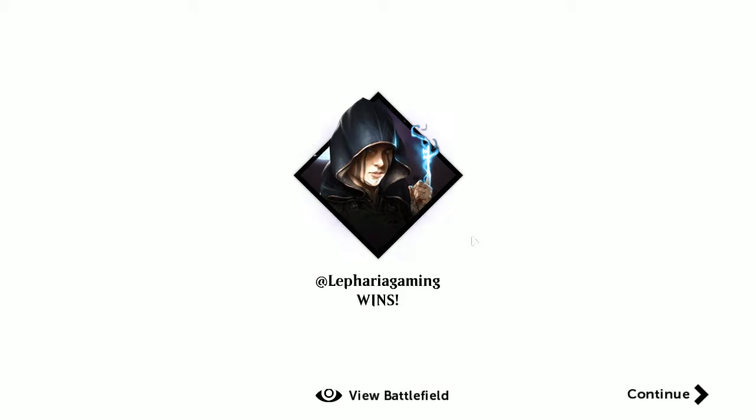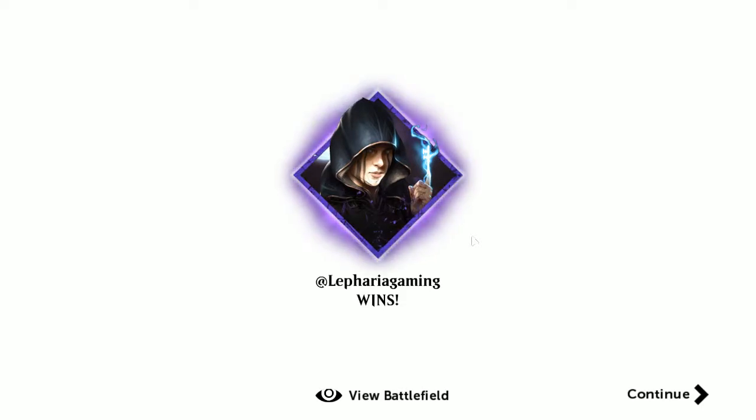Against aggressive strategies like that, chump blockers are always a nice thing to have — so token generators are a good thing in your deck, along with control cards. That's kind of a showcase match for that. So far we're looking good. See you next battle. My name is Lefaria — thank you for watching.